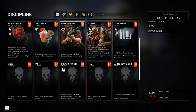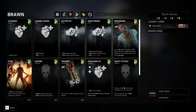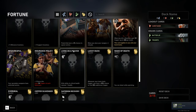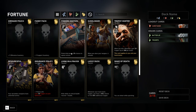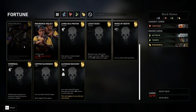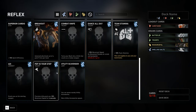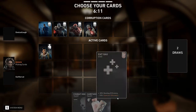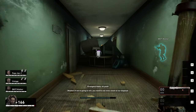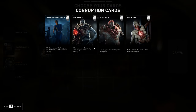A cool feature in Back 4 Blood is the card system, essentially acting as small perks for you and sometimes your teammates. These range from a slight increase in health, to granting certain weapons from the start of the campaign, to slightly buffing your melee weapons. There are 4 types of cards: Reflex, Discipline, Brawn, and Fortune — each linked to a certain trait. For example, Reflex cards affect handguns and melee weapons, Discipline affects shotguns, and Fortune is tied to luck. Each player can choose up to 3 cards at the start of the campaign, followed by 1 after completing or failing each map. You can also pick up and activate random cards found throughout each map. However, just as survivors get buffs, the zombies also get a pick in their buffs through corruption cards.